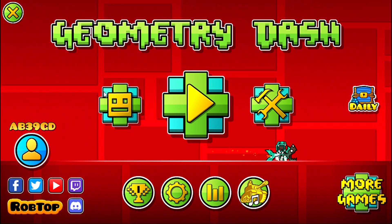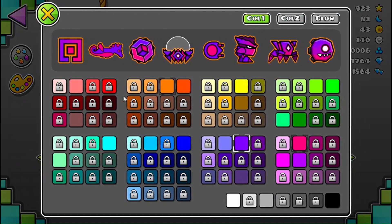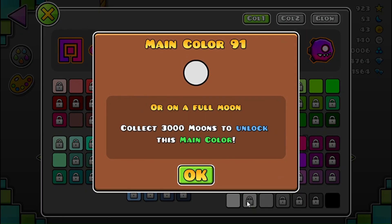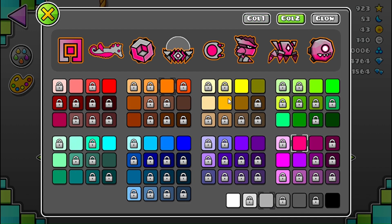It's Halloween season, which means I'm gonna change my icons to Halloween colors. For main colors, how do I unlock this? Some other day I'll do this. For now, color 2 can be...